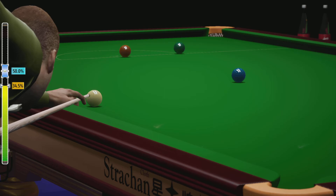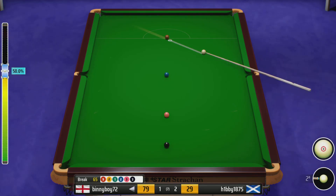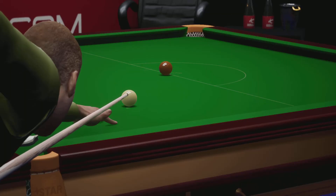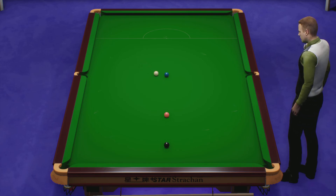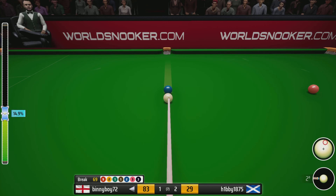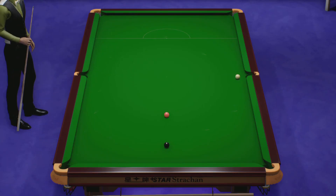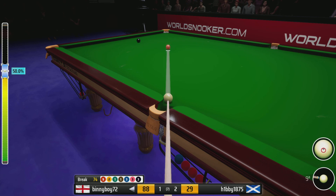This pot into the right corner. No issues there. Sixty-five. Sixty-nine. A delicate touch required here. Seventy-four. He's going for the left corner pocket.